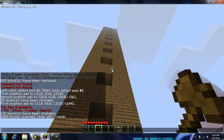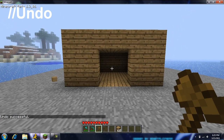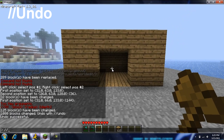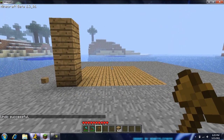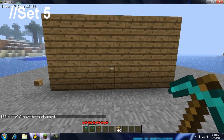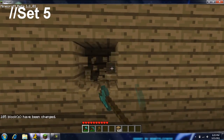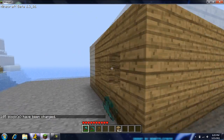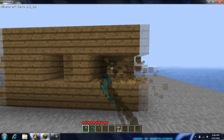If you want to undo, just type --undo and it goes back to normal. Let's undo this again. And if you want to make a solid one, just do --set 5 and it makes it all solid — see, it's all filled in.